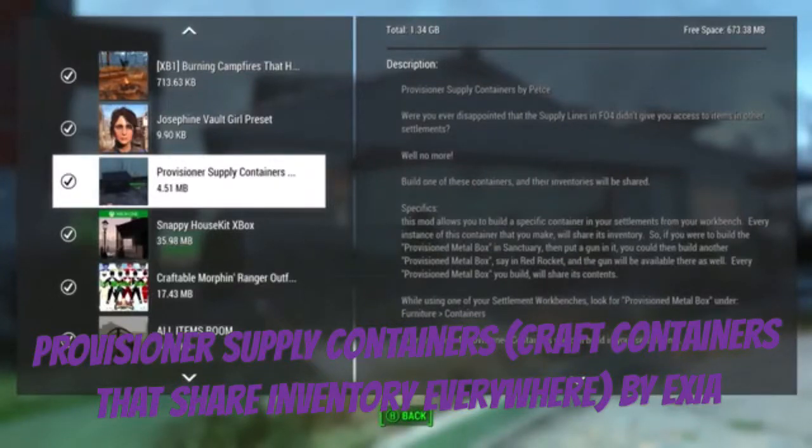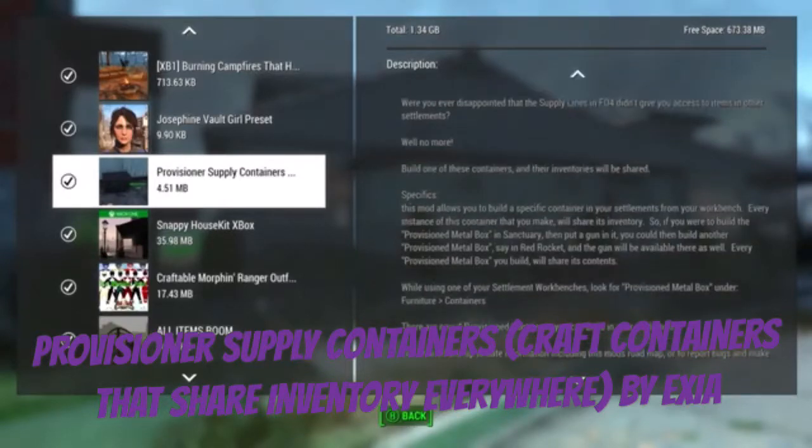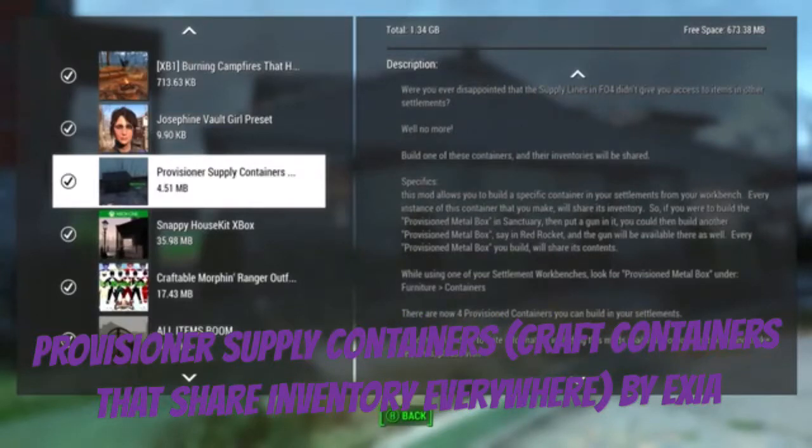I thought this mod was really cool. It allows you to build a specific container and elements for your workbench. Every time you install a container that you make, it shares inventory. So if you build a provisioned metal box in Sanctuary, then you put a gun in it, you can build another provisioned metal box, say in Red Rocket, then a gun would be available as well. Every provisioned metal box you build shares contents.